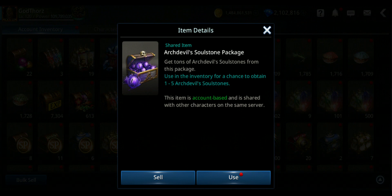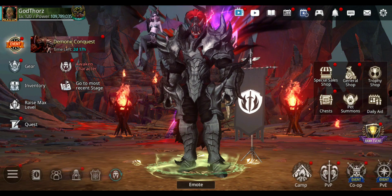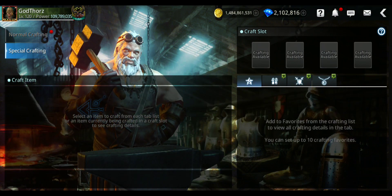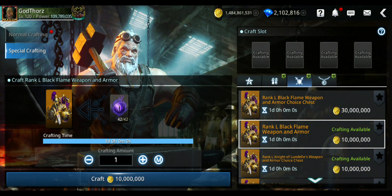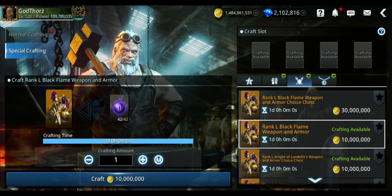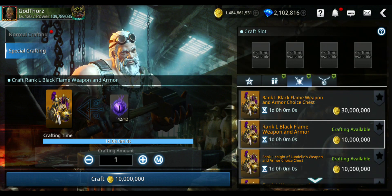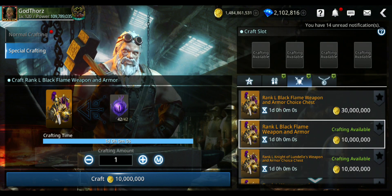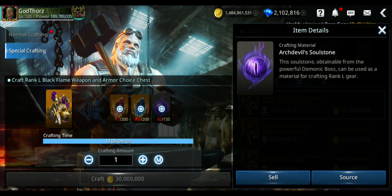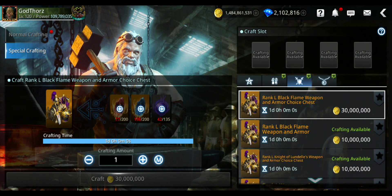I have two of these packages. To craft, you go to the crafting menu — that's the only way to get the gear currently. You need 42 Arch Devil Soul Stones for a random Black Flame piece. For the Rank L Black Flame Weapon and Armor Choice Chest — where you choose which piece — you need 135 stones, three times more. You also need 200 Armor Mythic Stones and 200 Weapon Mythic Stones, which are not hard to get.